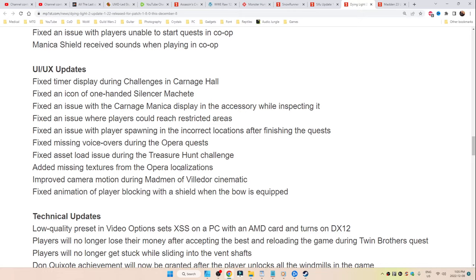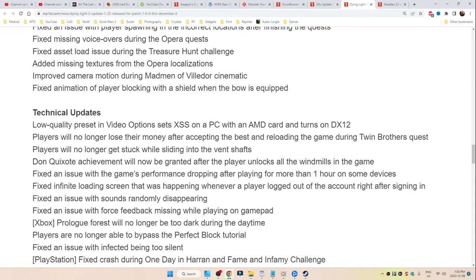Technical updates — sweet baby pineapple, there's a lot here. Low quality preset in video options sets XSS on a PC with an AMD card and turns on DX12. Players will no longer lose their money after accepting the best and reloading the game during the Twin Brothers quest. Players will no longer get stuck while sliding into the vent shaft — I guess they lost some weight.